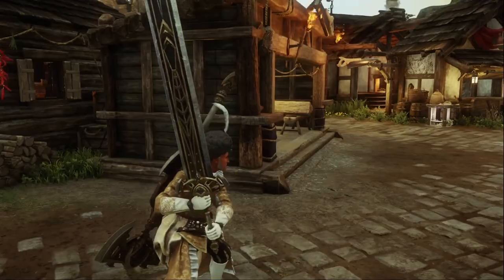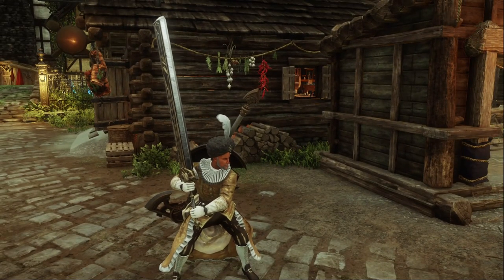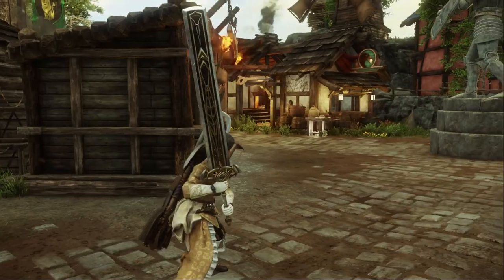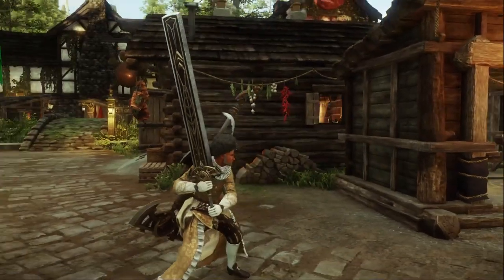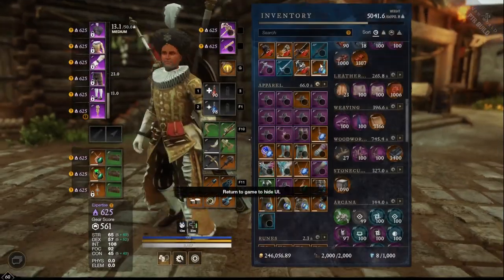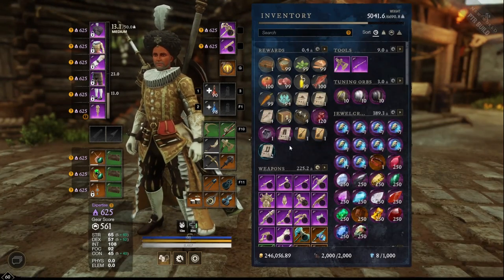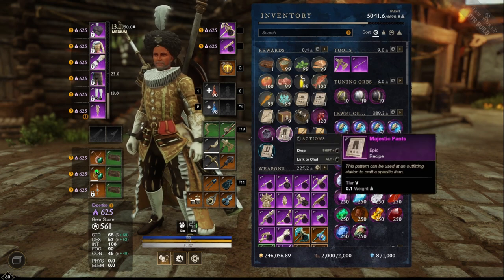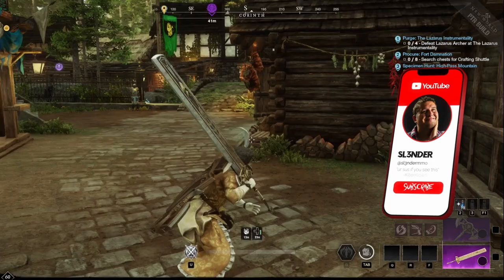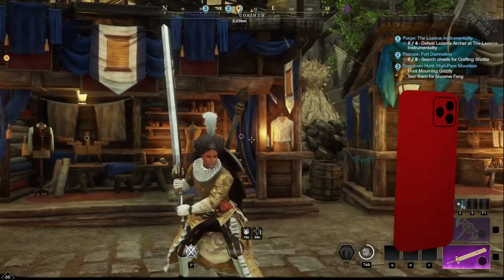That's going to do it for this video folks. They've got some new gear from the faction vendor and also some new patterns popping up in chests all over Aeternum — patterns that you can actually craft. I'm going to be working on that video next, covering things like the majestic pants and minstrel boots. If you guys want to see more, don't forget to like and subscribe, and I'll catch you in the next video!